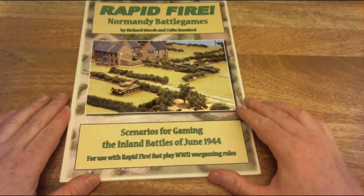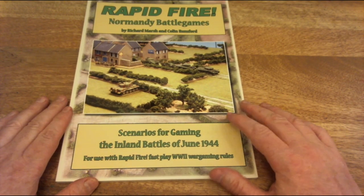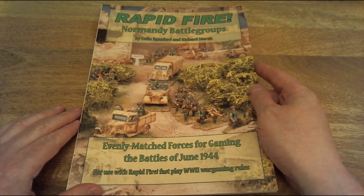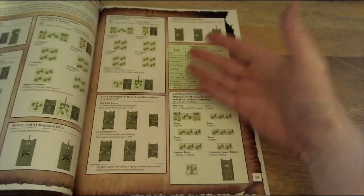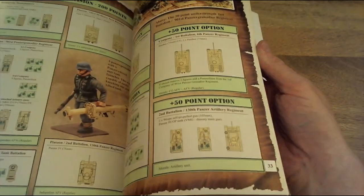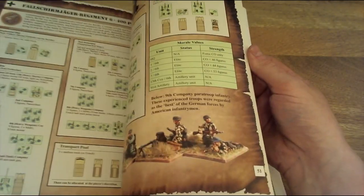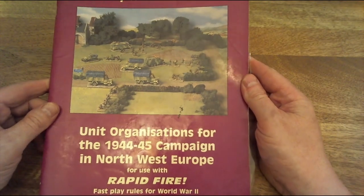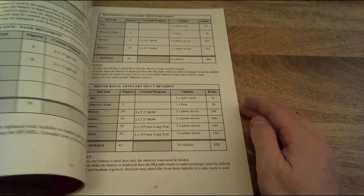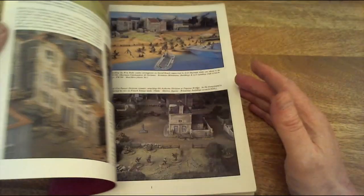Recently they brought out new ones as well — Normandy Scenarios for the Inland Battles, and Normandy Battle Groups: Evenly Matched Forces for Gaming Battles of June 1944. It's all broken down into lovely pictures you can relate to. For example, this one's the 3rd Canadian Infantry Division — what you get for 400 points. There are also older supplements like unit organization for '44-'45, older in style with less pictures but still lots of information.